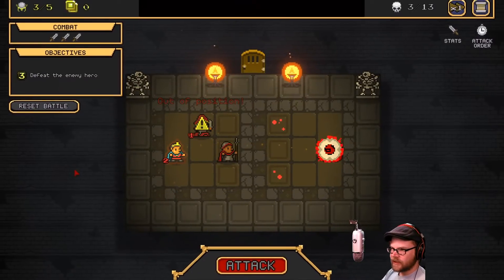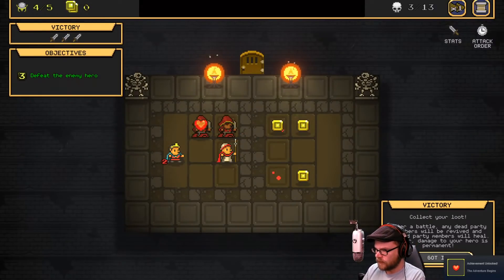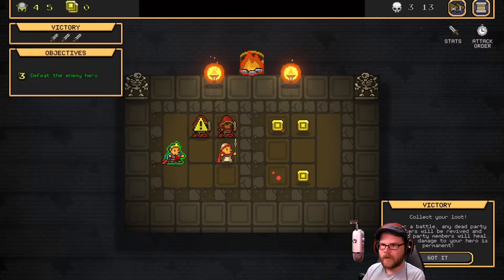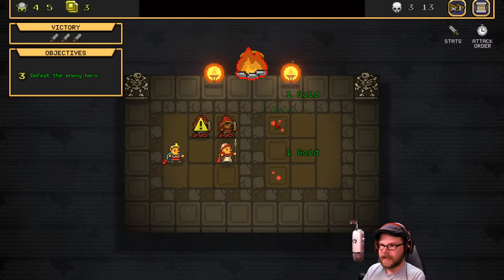Out of position. What am I doing? Nice kill, buddy. Victory! Collect your loot. After battle, dead party members will be revived. Damaged party members will heal. Damage to your hero is permanent. Who's my hero? Oh, that's my — okay, got it.